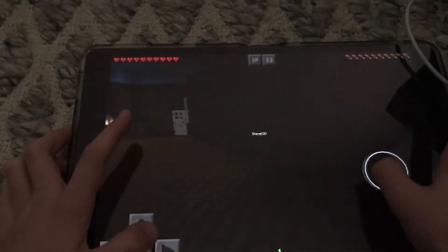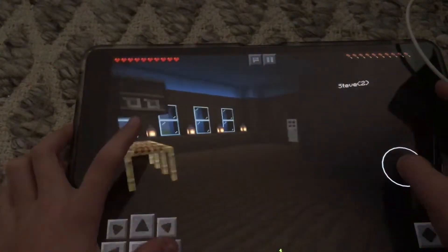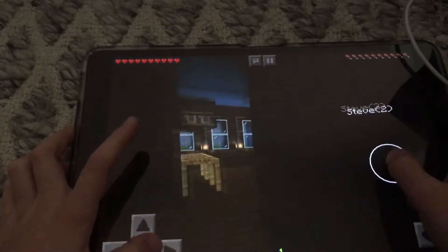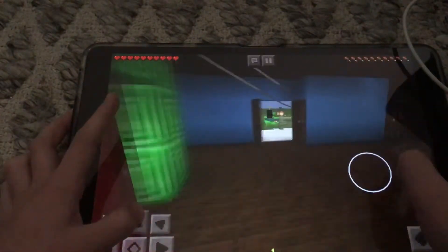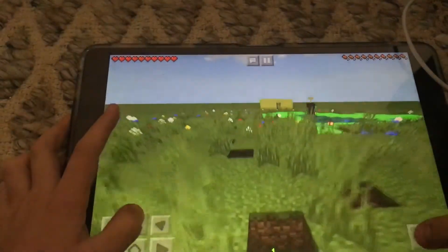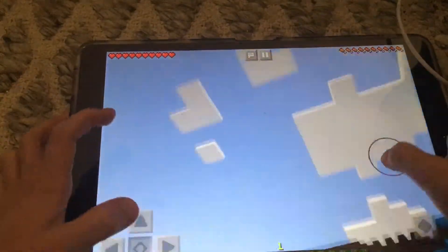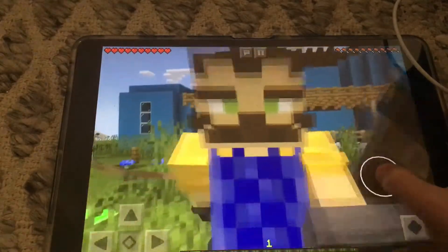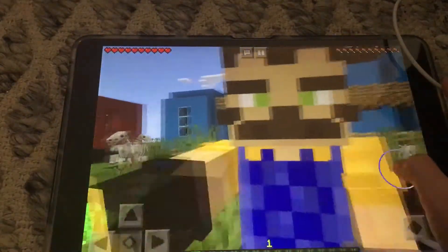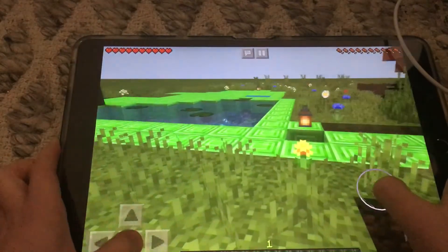Guys, I just want to find a key. I have to go back to my house, guys. Bye. Oh, my arm. Get out of here, neighbor. I'm right next to my green.